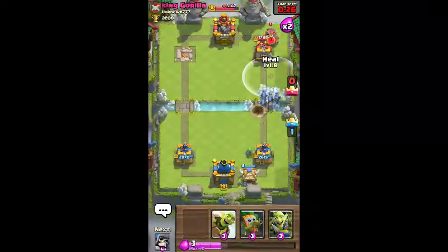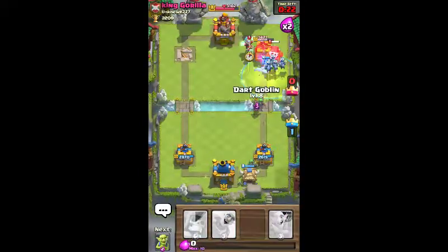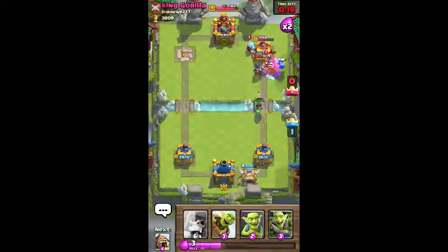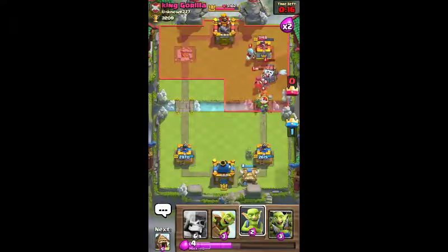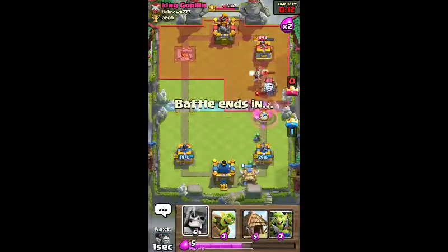Now we're gonna use heal right here. Getting those minions to help. They're going to take out the Sparky, hopefully. Oh, that witch. Only the witch wasn't faster. That's okay. We gotta counter for her.